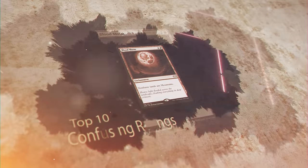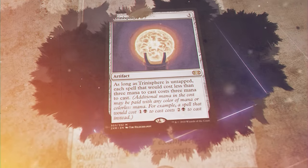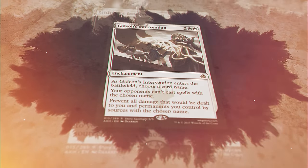Magic is a very complex game with very complex rules. Players, especially newer players, often have trouble understanding a lot of the rules and often make mistakes. So today we're going to go over a bunch of the cards with niche or confusing rulings, explain how they work, and rank them by how confusing their rulings are.